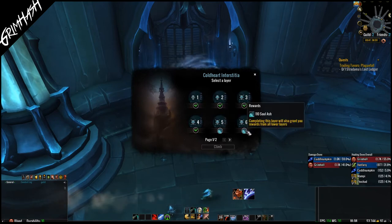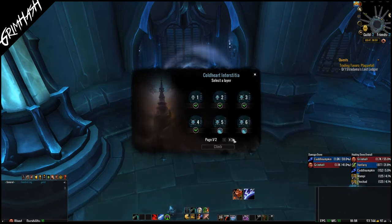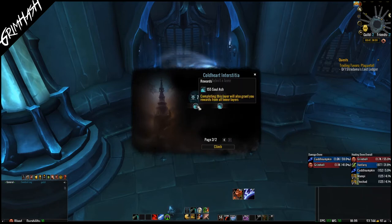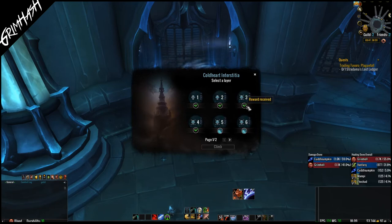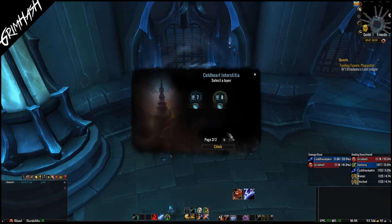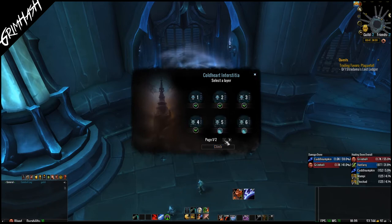Layer 4 through 6 is considered heroic, and layers 7 and 8 are considered mythic. As an example of the diminishing returns per layer, layer 1 gives 120 soul ash, while layer 8 on its own only gives 40. But if you complete a higher layer, you gain all the soul ash from the previous layers too. So if you can complete layer 8, that's all you need to do — just one run. Each wing of Torghast grants a maximum of 570 soul ash, meaning weekly you're looking at around 1,140 soul ash per week.